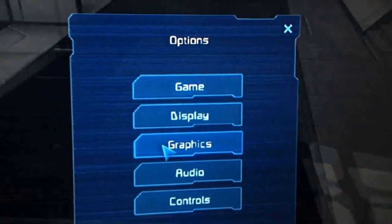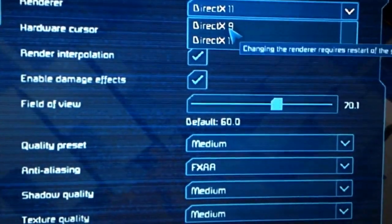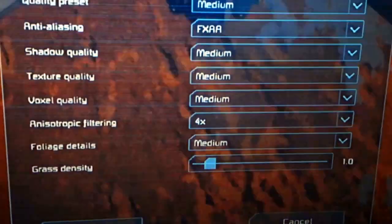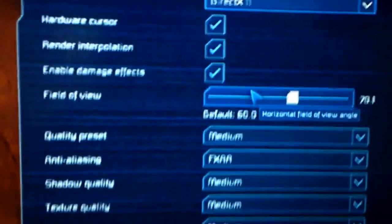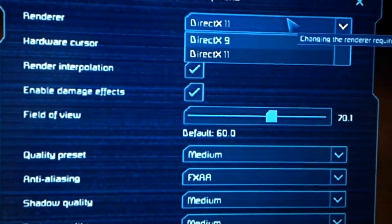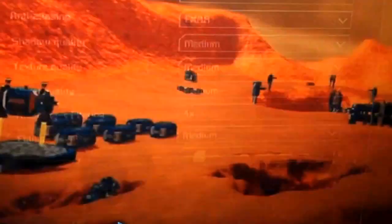We're going to go to — I believe it's Graphics. And then I already put this on DX11, but yours is going to be set differently. Let me show you what yours is going to look like. So, Graphics — DX9. And then that. So that's pretty much it, that's all you had to do there.